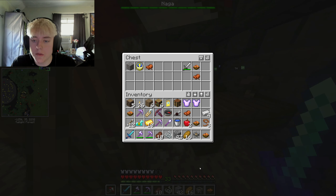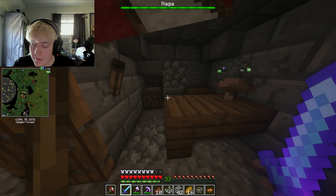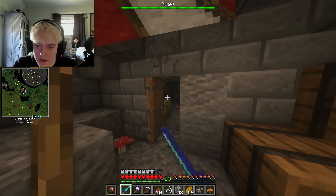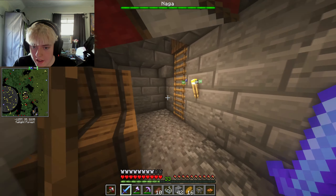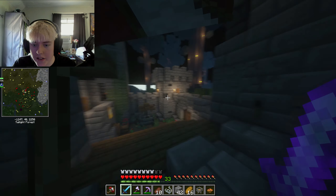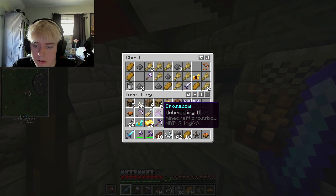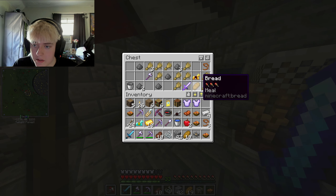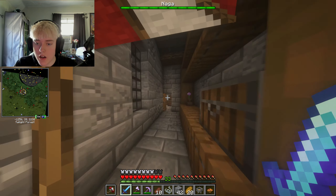I really only need one saddle. There's rabbit stew - I'll always take food. It's weird how some chests have stuff in them and some don't. Arrows - I'll take those for the crossbow. I think I'll just take the food and the lead for this one.